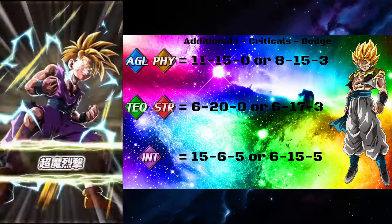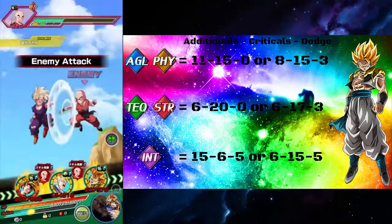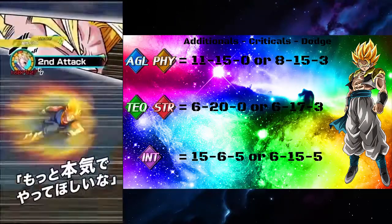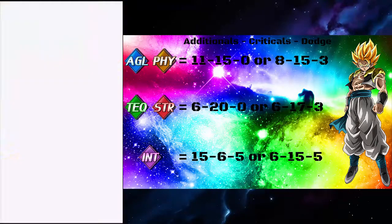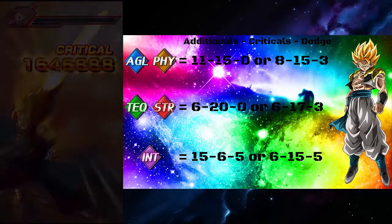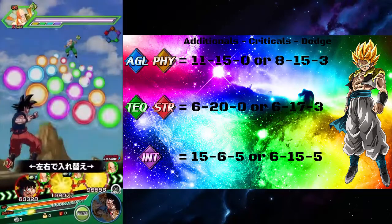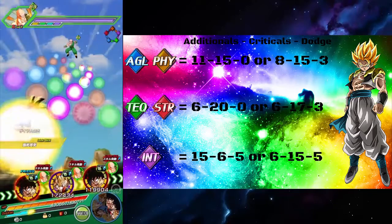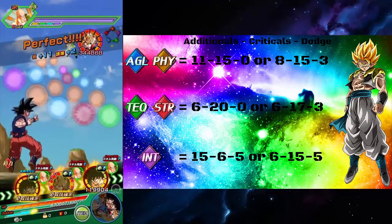So typically for an agility or physical unit you would give them 11 additional, 15 critical, and 0 dodge — or if you want a little bit of dodge, 8 additional, 15 crit, and 3 dodge. Now for a tech or STR unit you would typically give them 6 additional, 20 critical, and no dodge — or again if you want a little dodge, 6 additional, 17 crit, 3 dodge.